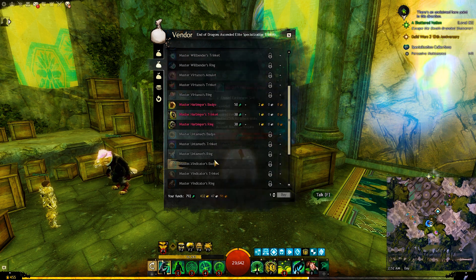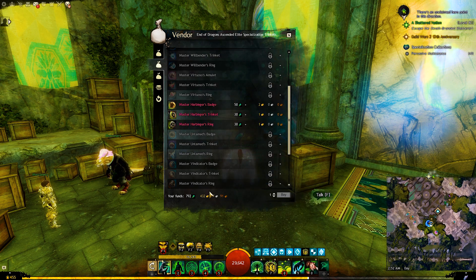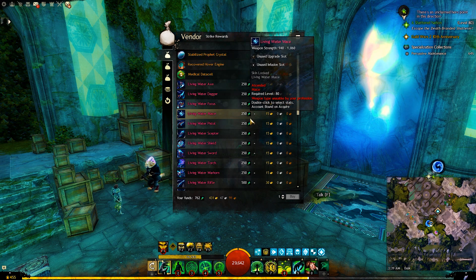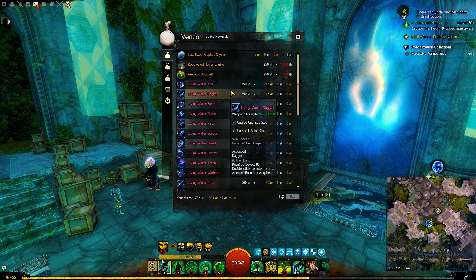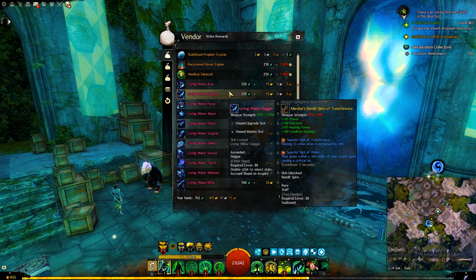In the second tab you will find the ascended trinkets — amulets, accessories, and rings. You can also buy the trinkets using the same currency: green profit shards and some gold. Those ascended weapons and trinkets are one of the best in the game because they are stat selectable and they offer End of Dragons stats like Ritualist.